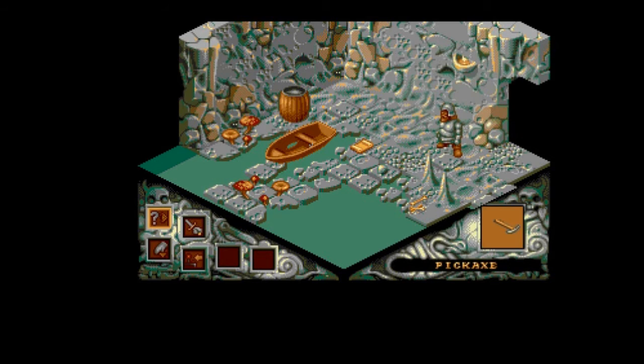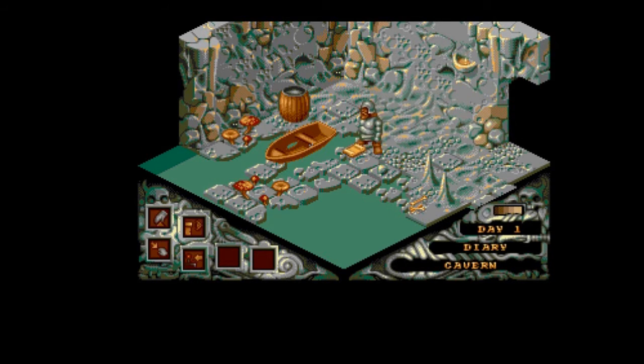You start off level one in the dungeons and work your way up to the battlements for the final end mission. This dwarf has a few things he can do — there are a number of objects to pick up to aid him in his adventures. You can pick up objects, throw things, pull things, push things, and also stack objects to get to higher levels.